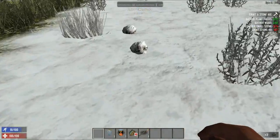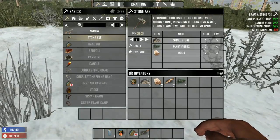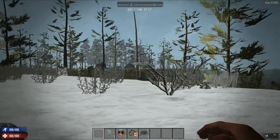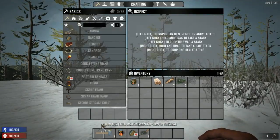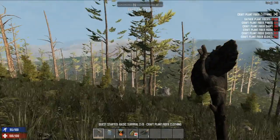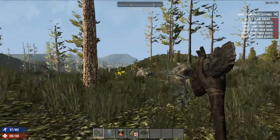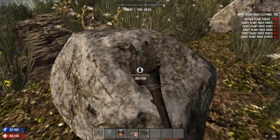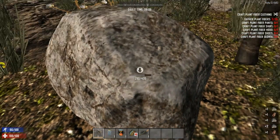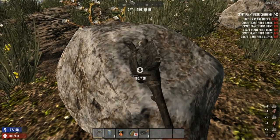On the map it shows snow up this way, so I might go up here to find some stones. Get some plant fibers as we go. If you find a little snow area it's pretty good because it's easy to spot rocks out in the snow. This is really weird flat terrain but cool. There might be a town over there, but for now I'm going to get these rocks because I know I'm going to need them.